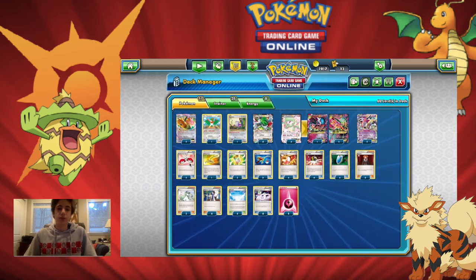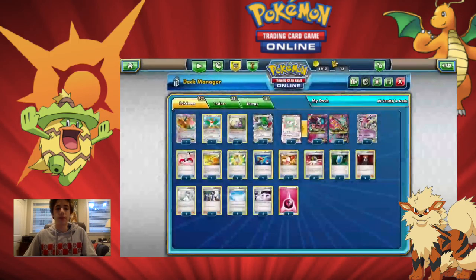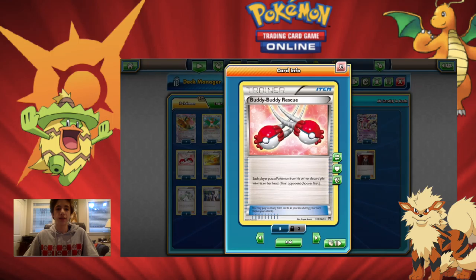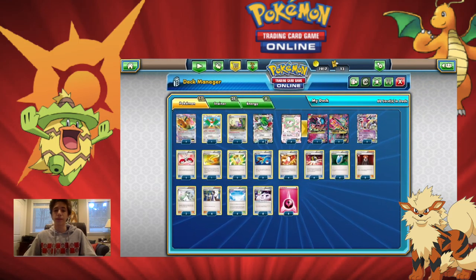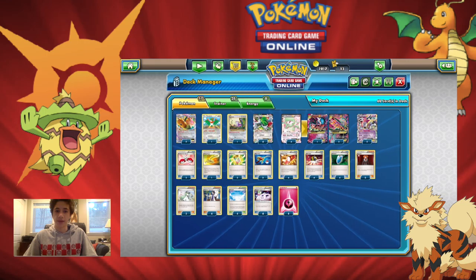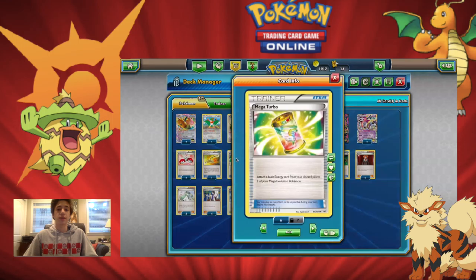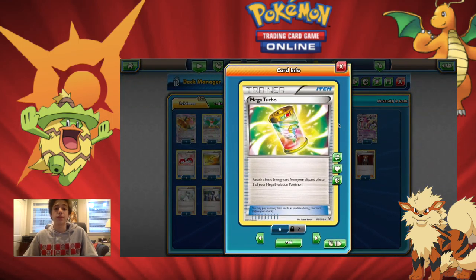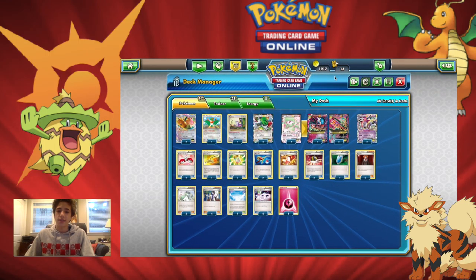On to the items: we have two Buddy Buddy Rescue, mainly used to get back Dragonite, because with Buddy Buddy Rescue you get back Dragonite which gets back two others — so you're essentially recovering three Pokemon from your discard. We play two Super Rod to get back our energies, since that's our only card to put energies back into the deck besides Mega Turbo — which doesn't shuffle them back but puts them directly onto the Mega Pokemon, acting as a speed item to attack faster and earlier.